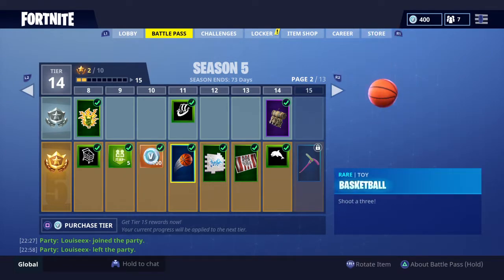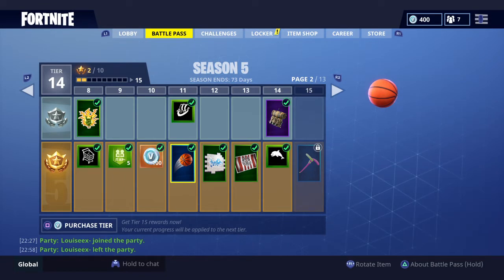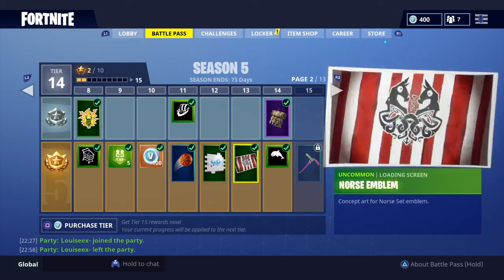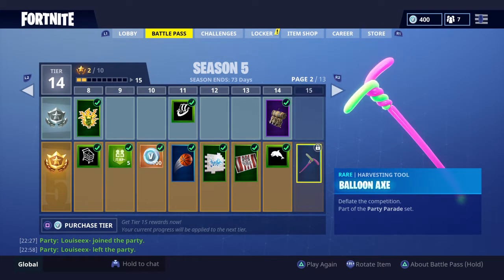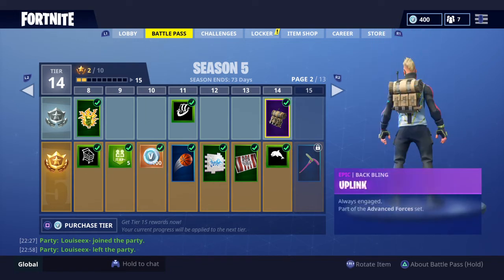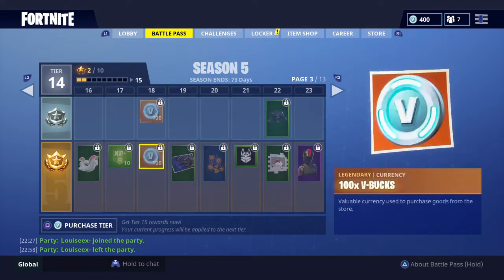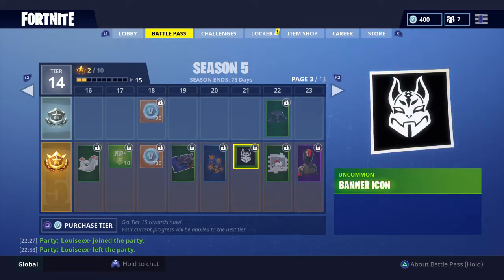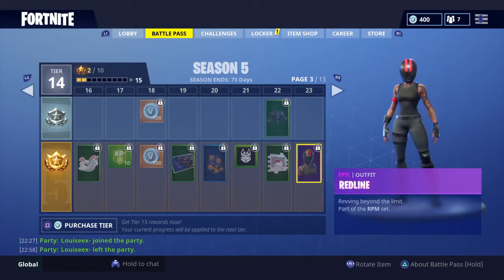There's some pretty cool ones — for example, the new toys. So there's like golf balls and basketballs, and we'll have a look through them. There's a new sort of harvesting tool — the balloon axe, looking pretty nice. We've got a backpack over there. And of course you get the loading screens, icons, new characters.